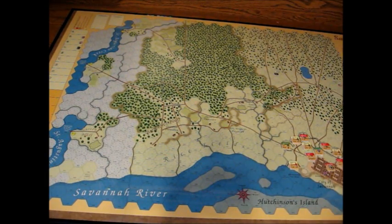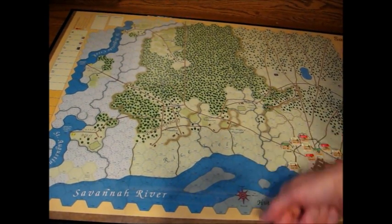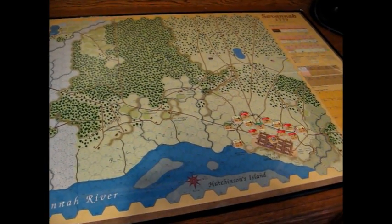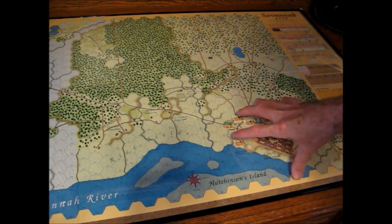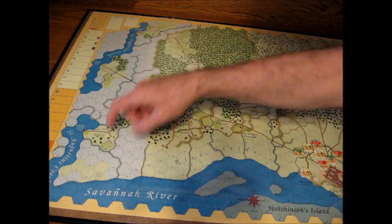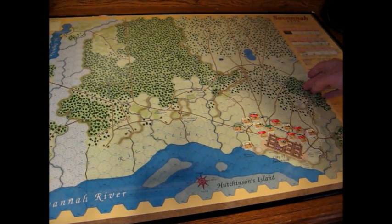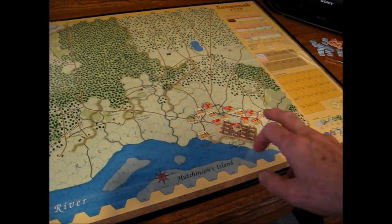We'll begin by taking a brief look at the board itself. This is the Savannah River. The orientation is north is this way, that's south, west, and east. Most of the action for Savannah takes place around the town proper, and this is generally the British setup. Most of the board actually is not used except for troops coming in from these roads. The American forces come in from this direction, from South Carolina. Because it's a siege, most of the action will take place in this section.